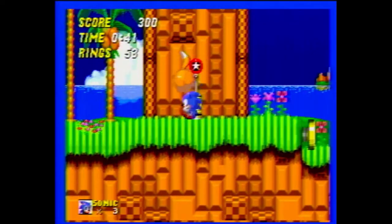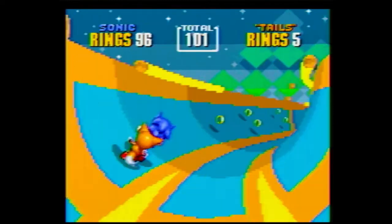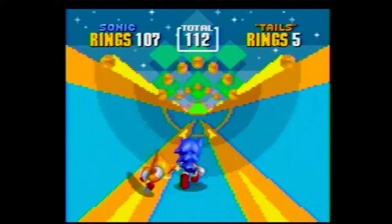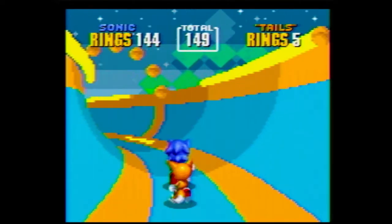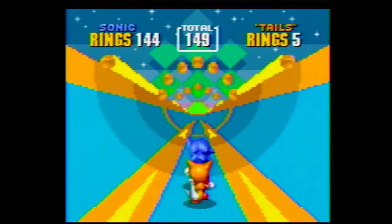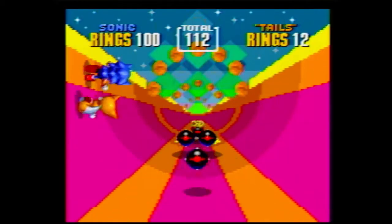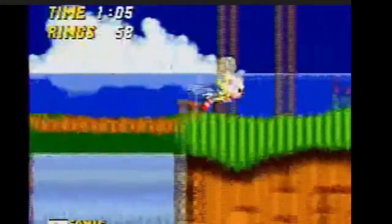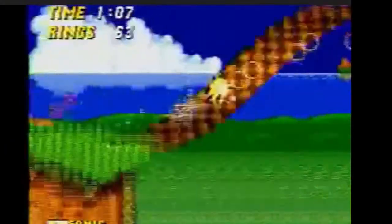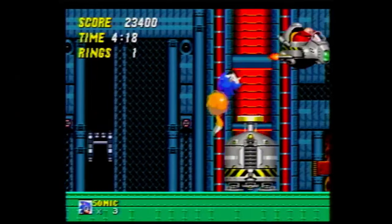Forgot those again. Bring some rings to a checkpoint and hop right into the special stage. These aren't as good as the ones from the first game, as the draw distance is terrible when they try to go for a 3D perspective on a console that could only really do 2D. All you have to do is grab enough rings to get to the next stage, but that's easier said than done. Also, don't expect Tails to help much here — he loses his rings very easily. Get all 7 and you'll unlock Super Sonic, a plagiarized idea from Dragon Ball that allows you to speed past all your enemies as an invincible beast of a hedgehog.